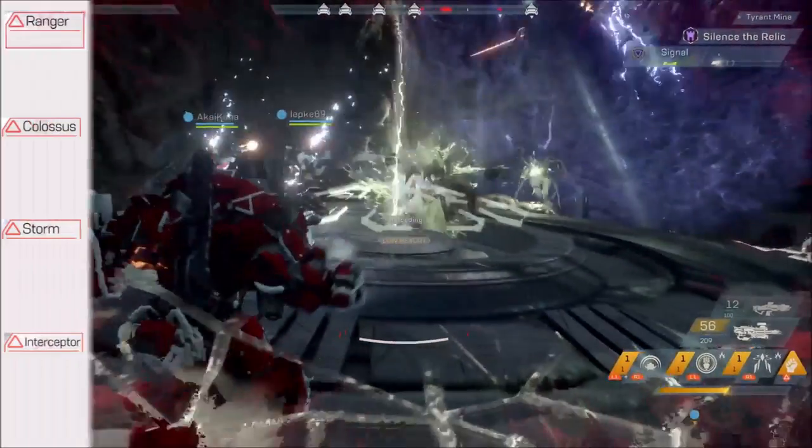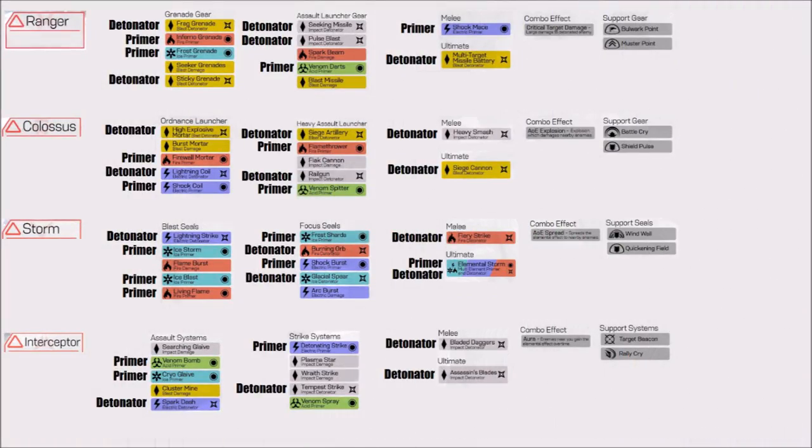So what are the skills for priming and detonating? Looking at the chart, I've separated each item with primer and detonator. A quick way to know which is which: a round circle with an inner circle is a primer, and an explosive symbol that looks like a shuriken star is a detonator. For example, use an inferno grenade and follow that up with a seeking missile — that creates a combo. The Ranger can self-combo, use melee to set a primer, then use the ultimate to detonate. The Colossus can use firewall mortar to prime and siege artillery to detonate, as well as its ultimate and melee.